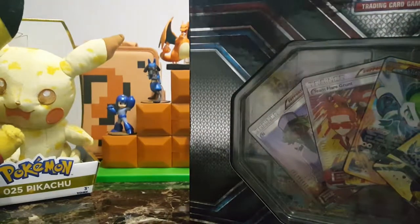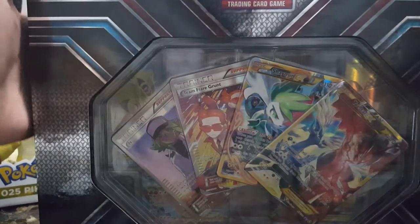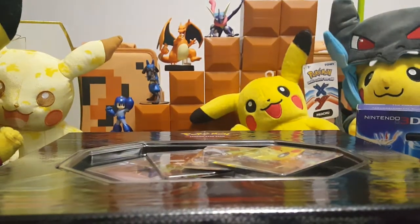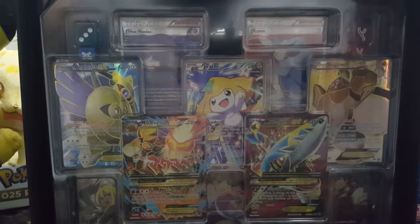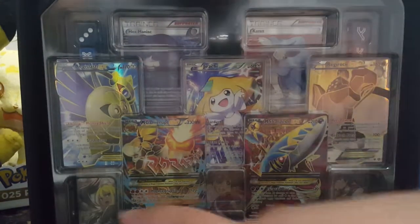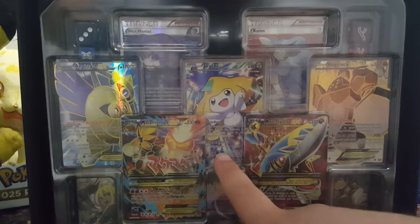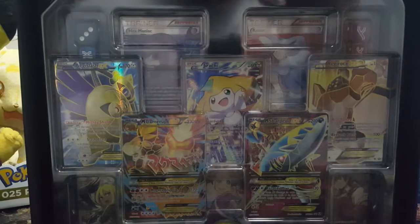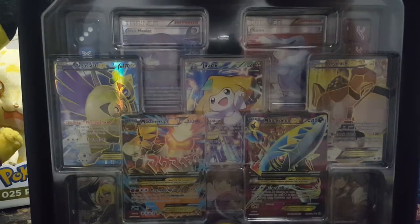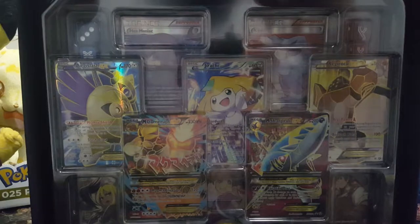Anyway, let's just get inside and see because I can't wait - it's such a pretty box. Here on the bottom you just do this and this goes up, and you can see what's on the inside: an Aegislash, Mega Camerupt, Mega Sharpedo, Regirock. We'll get into these in a bit.